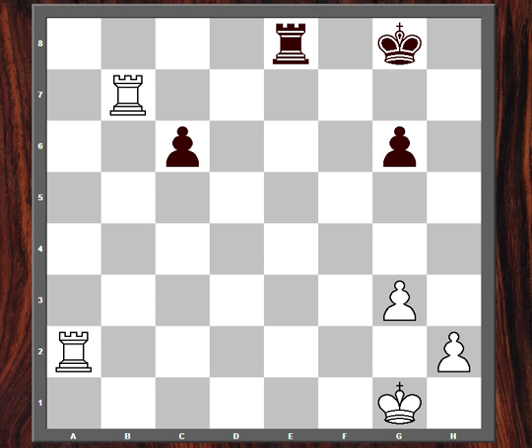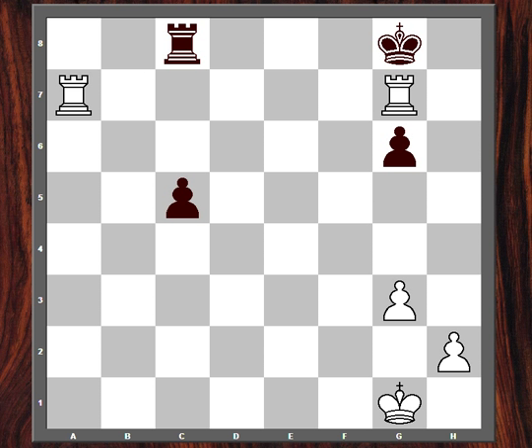My opponent could resign but didn't. He instead played rook c8, getting behind his passed pawn. So I took the 7th rank again with rook a7. C5, rook g7 check, king f8, rook af7 check, king e8. And now rook c7 — threatening to checkmate on g8 and also capture the rook — so my opponent would be forced to trade rooks. So he resigned.